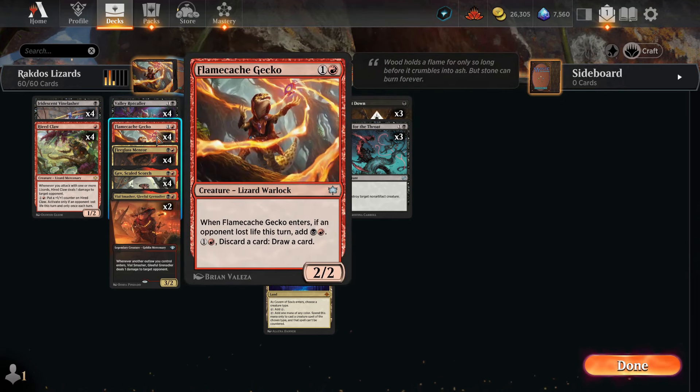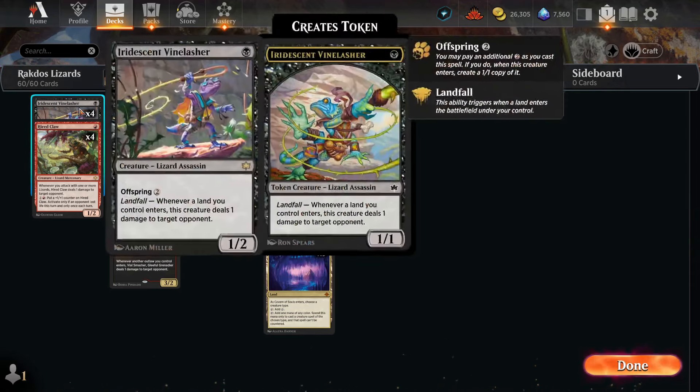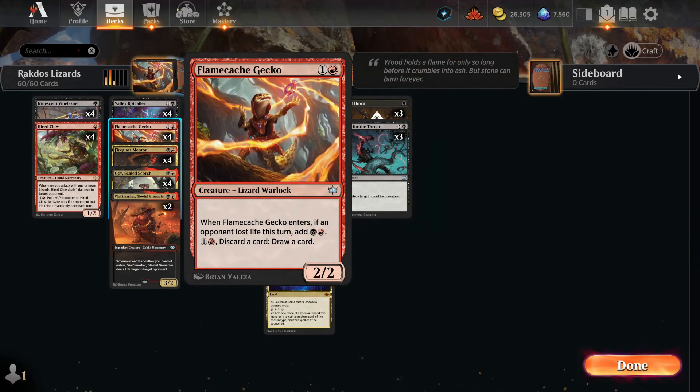We also have four Flamecache Gecko — this is our Burning Tree Emissary right here. Two mana. When it enters the battlefield, if an opponent lost life this turn, add a black and a red mana. Basically our opponent is going to lose life — just attacking makes our opponent lose life, playing lands makes our opponent lose life. And then we're going to have a two mana 2/2 that adds two mana, so we can just toss a bunch of these into play.